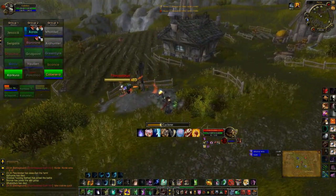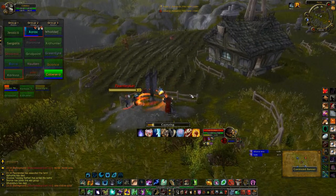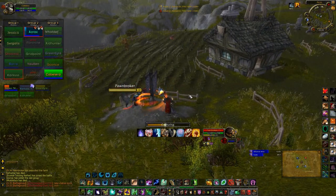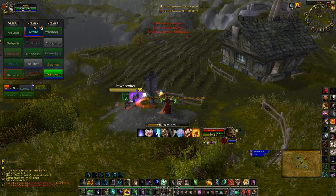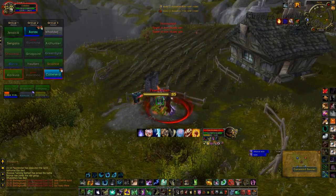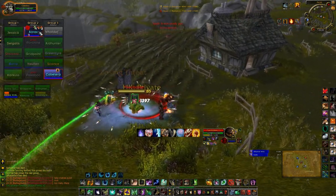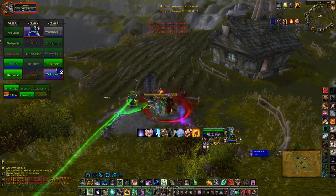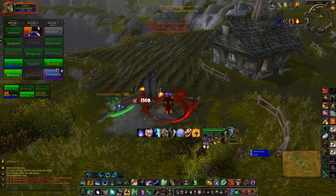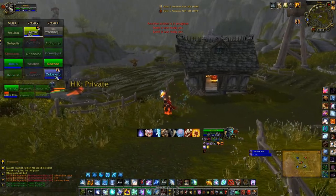Then you have three bases that are more or less in the center of the map. One of them is the Lumber Mill, which is at the top of a hill. Right in the middle of the map you have the Blacksmith. And on the other side you have the Mines, which is in a valley. It's important to know the name of each base for when you communicate with your team, to know where to call out the enemy, for example.